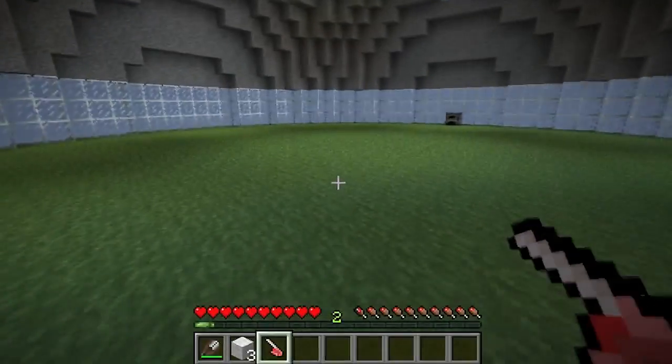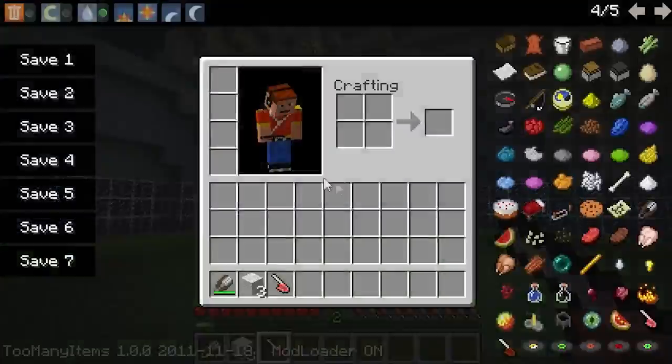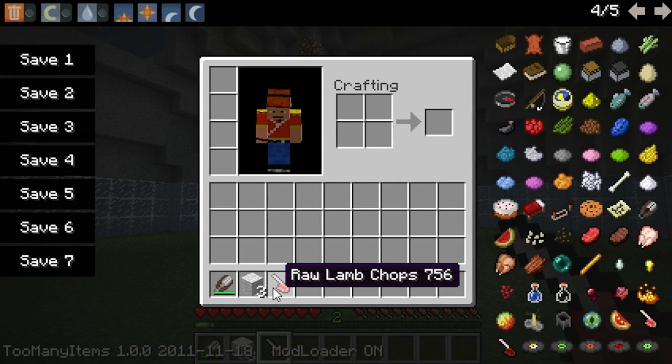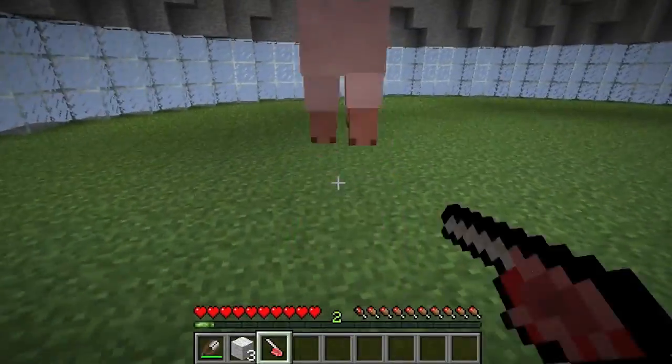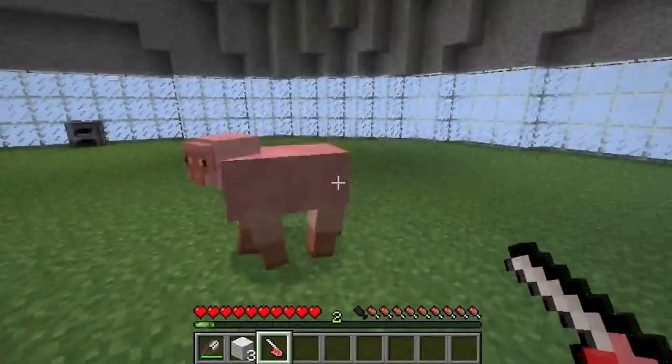It only drops a lamb chop when it's been sheared. So if we spawn another sheep and we don't shear it, it won't drop us a lamb chop — and they run away very fast.